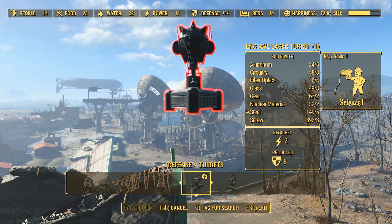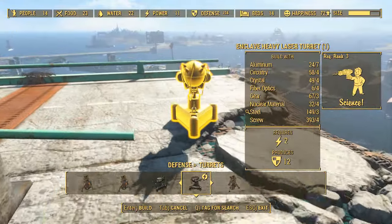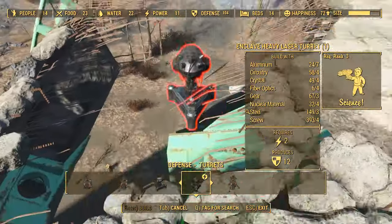Down the other end of that elevated roadway — the one opposite the Riviera satellite array where the super mutant camp is — I shall also be able to build out.